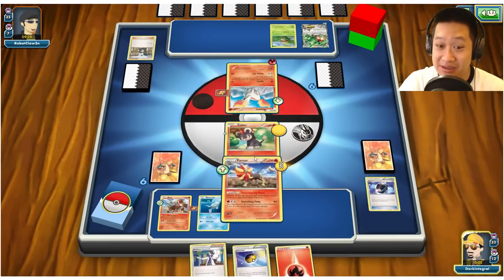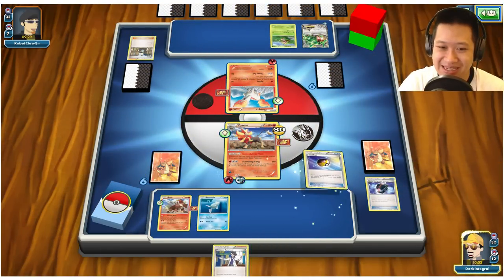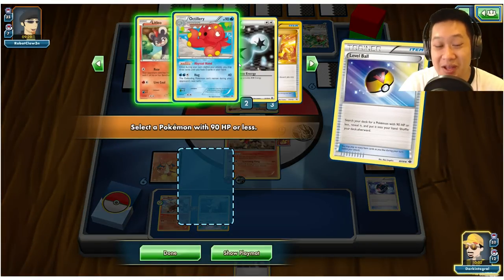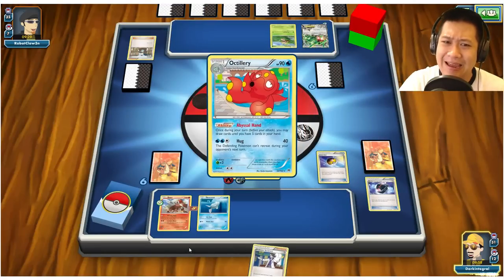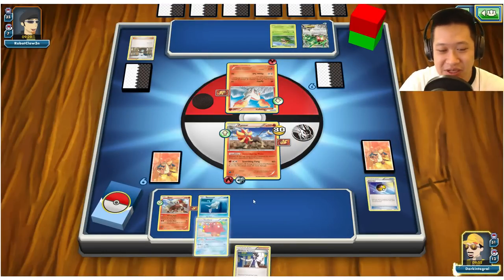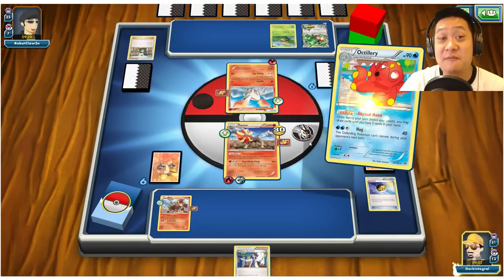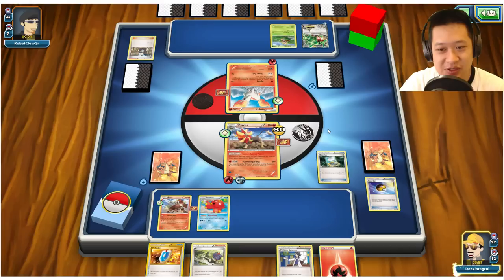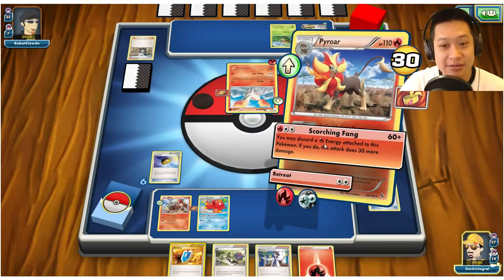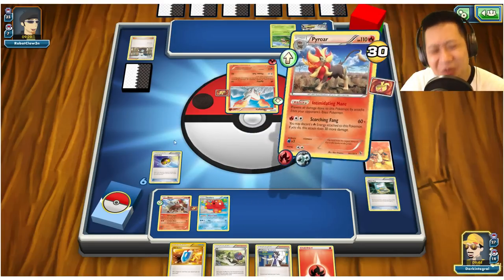Things are setting up well. That's a one-shot — it's only 60 HP, and I'm immune to that Rayquaza unless he has Mega Rayquaza and a Spirit Link. I'm guessing no. Let's go grab Octillery up — Pyroar is the first of many, and we need other fire Pokémon to get out. Now I get to see what I want from my prize cards. Scorching Fang — I can already KO it, no reason to do extra damage.